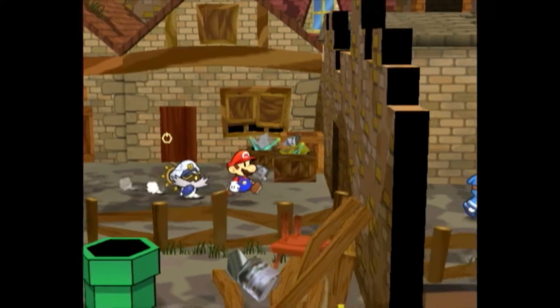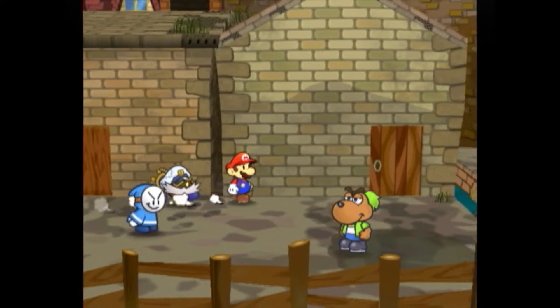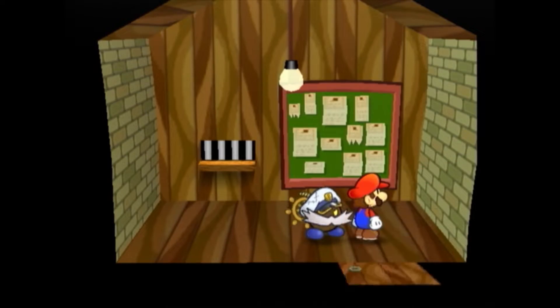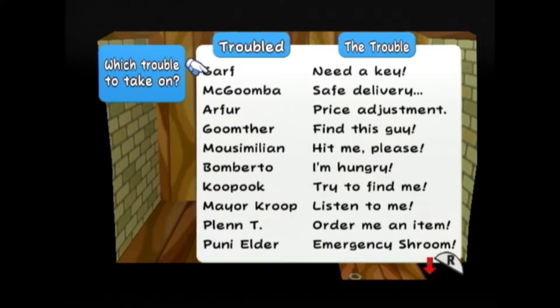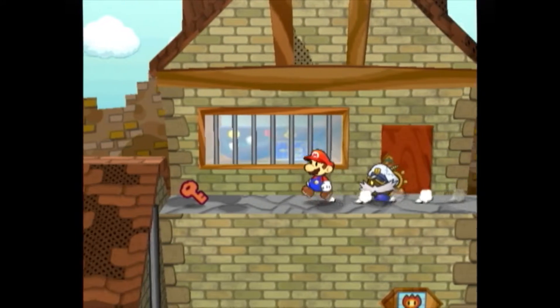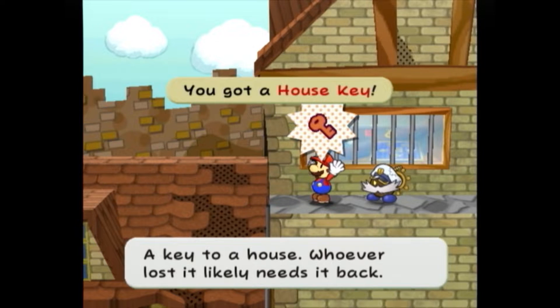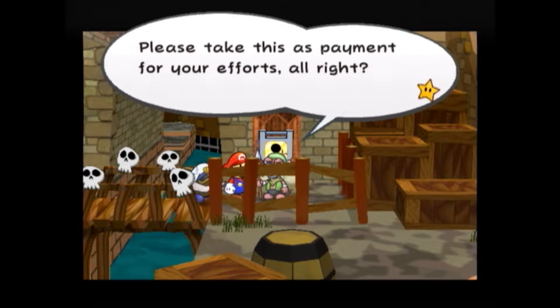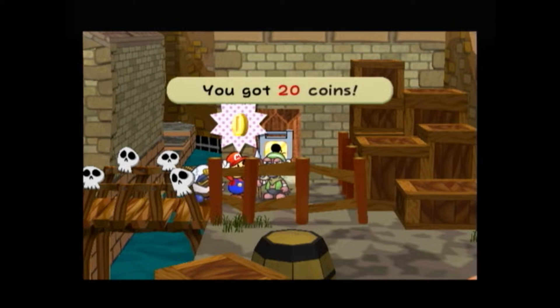In Paper Mario: The Thousand-Year Door, the largest conglomerate of side quests in the game can be found in East Rogueport. The Trouble Center contains a bulletin board where up to 30 of the game's characters will request assistance with certain tasks. These troubles, when completed, yield a reward — normally a sum of coins or an item.